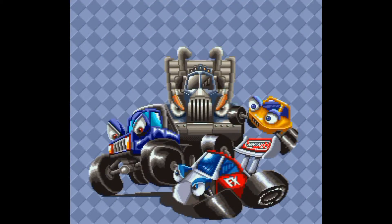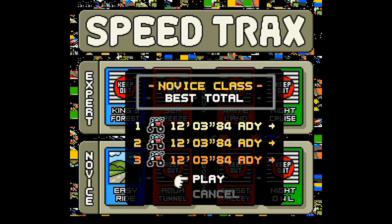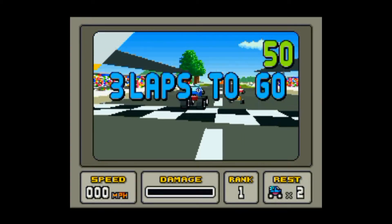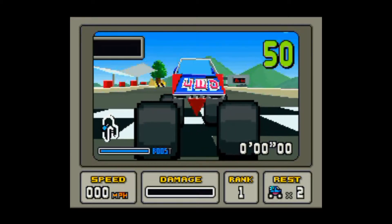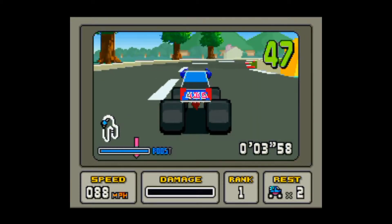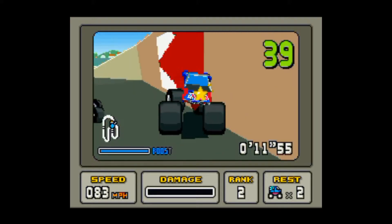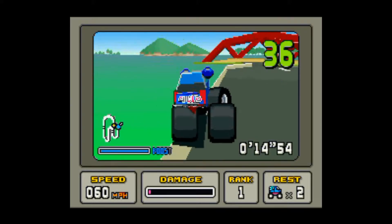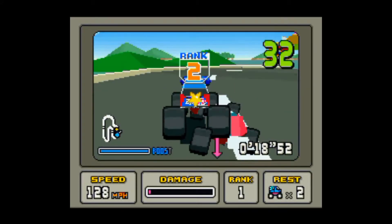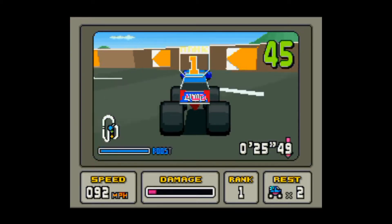The Super FX chip was a 21.4 MHz RISC co-processor developed by Argonaut Software. This used an internal clock divider however, which dropped the speed down to just over 10 MHz during practical usage. It was designed by Argonaut Software for Nintendo, and they developed the early games for it such as Star Fox — or Starwing, depending on where you lived in the world. The Super FX chip allowed various advanced 2D sprite effects and some 3D polygon rendering, though it was not a polygon renderer like a modern GPU. It used advanced mathematical algorithms to display polygons at a reasonable frame rate for the time.